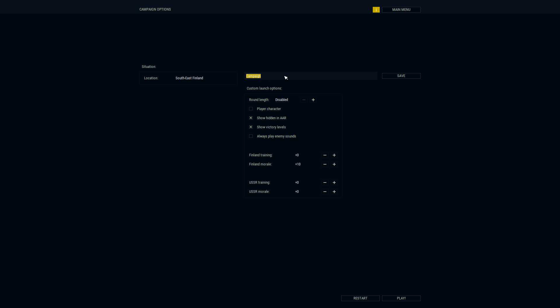Now we have our campaign — I'll save it right away as 'Campaign Pitta,' for the town in Southeast Finland. Settings include showing hidden units in the after-action report and showing victory levels at the top of the screen. Thinking about morale: a year later, the Finns are attacking in their homeland, and Finnish morale in World War II was pretty strong, so let's bring it up to 10. In return, the Russians have air superiority.